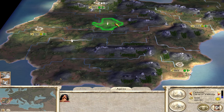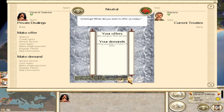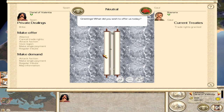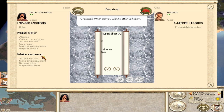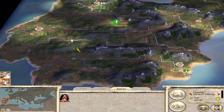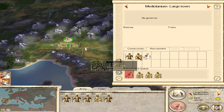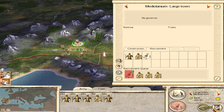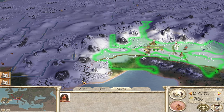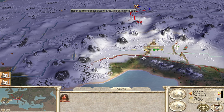We speak to the Gauls and offer them a 1,000 denarii gift, map information, and trade rights. Then we ask for just Medialonium - offering 1,000 denarii a turn for 19 turns. We go to Medialonium and build another diplomat followed by some town militia to discourage attacks. The reason we wanted this diplomat in Medialonium is so he can go north and speak to the Germanians - that's the reason we bought Medialonium.